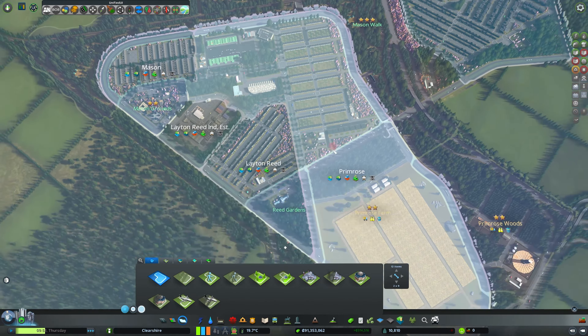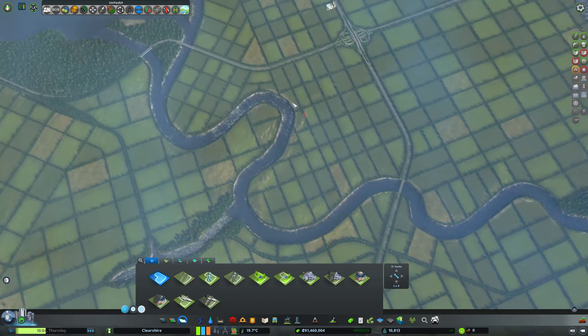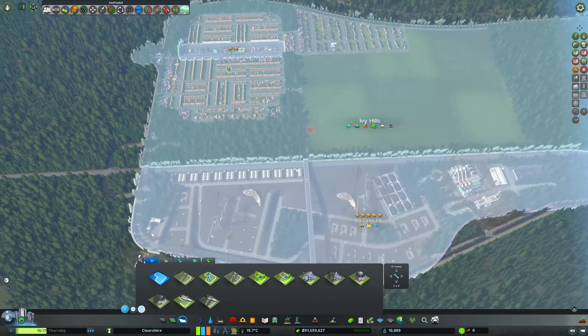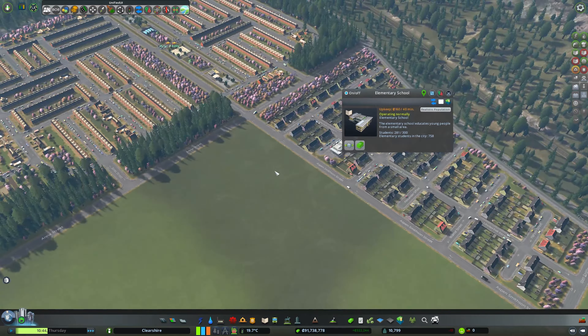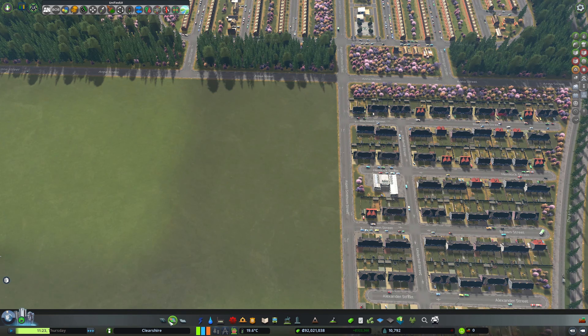View with known district only — all of these districts are correct, aren't they? We've got Primrose, we've got Leighton Reed, we've got Mason, Richardson's over here, and then we've got Ivy Hills. You're very full — all right, let's add another. I think it's about time we added a bit of... actually, I don't have time, need to go soon... yeah, I think we have time.